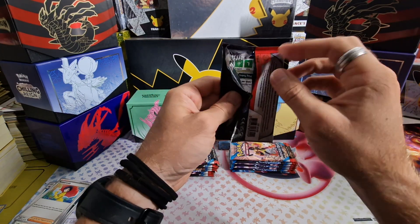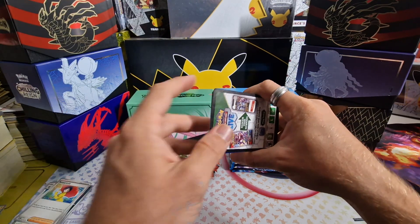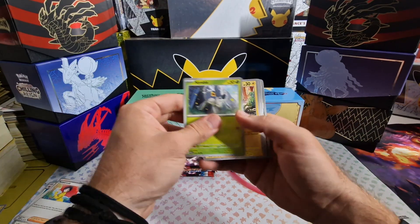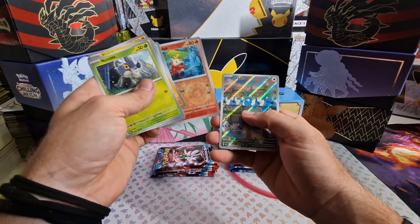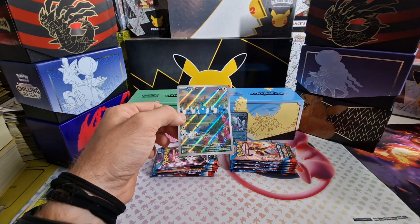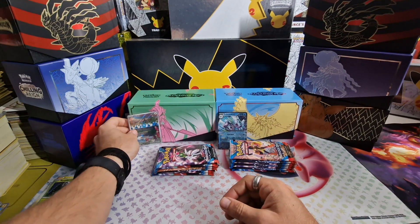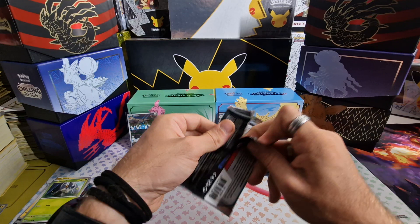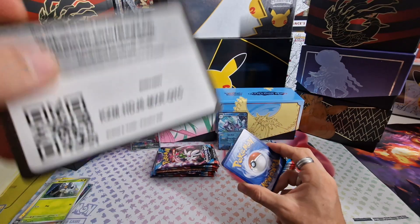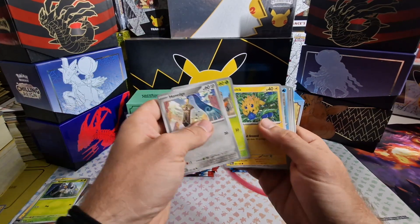I thought I wouldn't have to use a coin to separate packs since it's only nine, but it's the same set so it's not as easy to tell apart. Oh, we got an illustration rare — the Swablu illustration rare! Not too bad. Also pulled Fuecoco and a Chi-Yu Holo. The Swablu is between Wingull art. The Groudon is also an illustration rare but it's like ten to twenty times more valuable, though the pull rate should be similar.